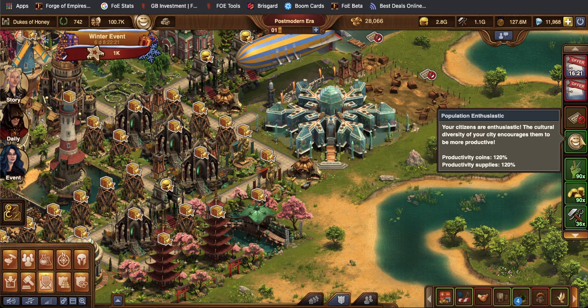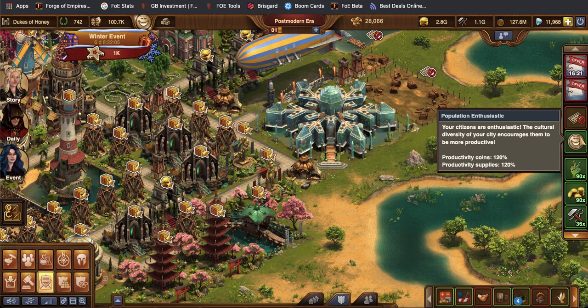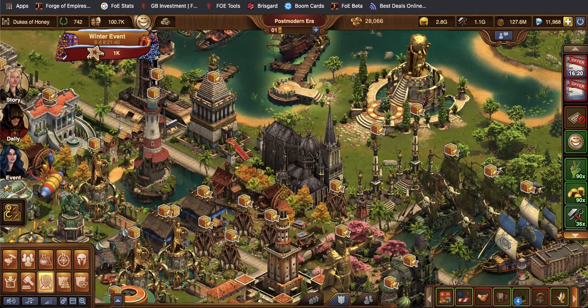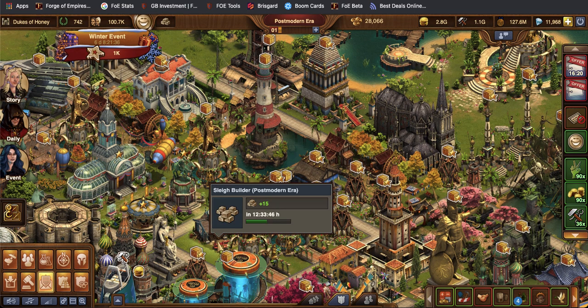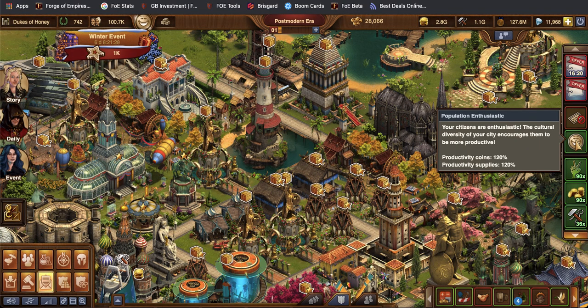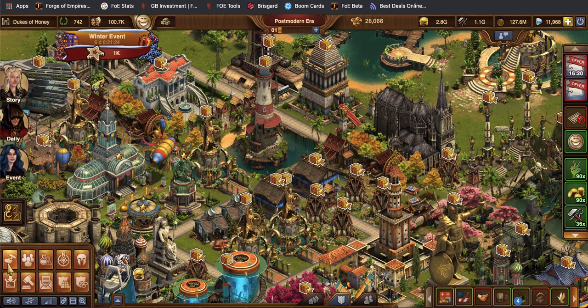This one is your population happiness. Right now my city is not just happy, it's enthusiastic — it probably knows that it's Christmas time! Your citizens are enthusiastic — the cultural diversity in your city encourages them to be more productive. When your happiness is happy or enthusiastic, you get more bang for your buck out of your supply buildings and residential buildings. This does not pertain to goods buildings, nor to more special buildings like the sleigh builders. It mostly has to do with era-specific buildings that you can buy within building mode.